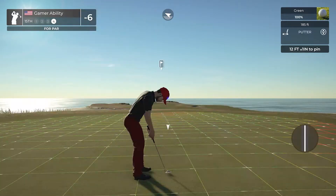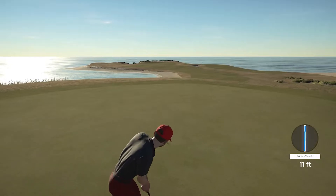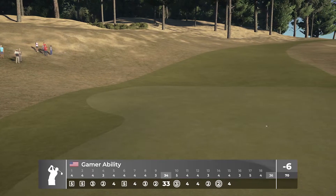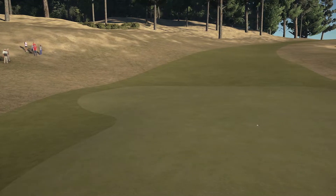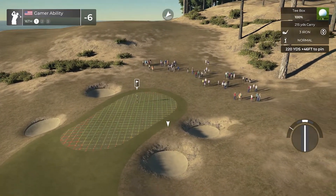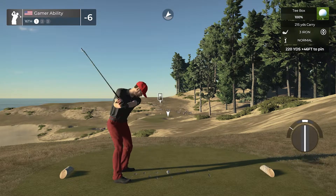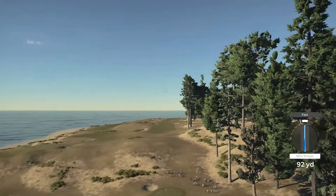12-footer, slide up the hill, steady right to left — it's in the hole! Let's go! Moving on — three holes remaining: a par three, a par five, and a par four. The last hole is a drivable par four. This designer knows this channel and knows the golf I like — it feels like this course was built with a lot of my favorite holes.